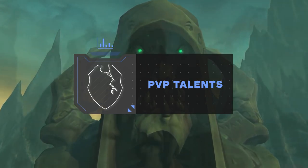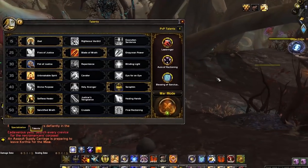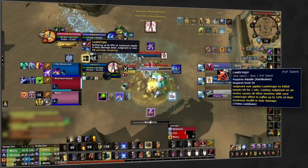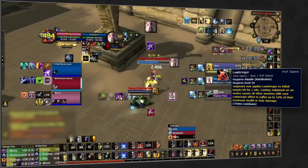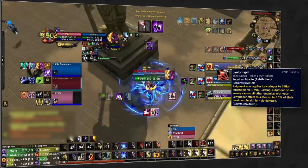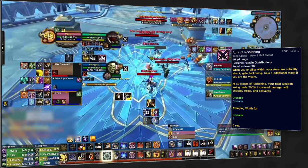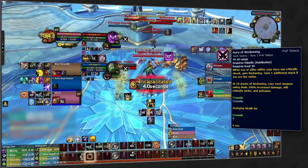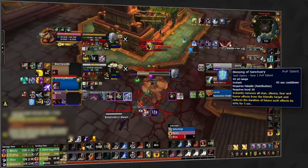Moving into the PvP talents, patch 9.1 has seen a rework to several talents that were previously unused or too strong. Your standard build that you can expect to take to most matchups consists of Lawbringer, Aura of Reckoning, and Blessing of Sanctuary. These three PvP talents together make up your most frequently used build from the majority of high-rated 3s games. The newly designed Lawbringer no longer increases your single-target damage, but instead makes your cleave damage significantly more potent. Aura of Reckoning remains a vital part of your ability to threaten the opposing team and force cooldowns given how strong Avenging Wrath is. And Blessing of Sanctuary is a no-brainer for most matchups, especially in such a fast-paced meta where a small amount of crowd control on your teammates can snowball into a loss.